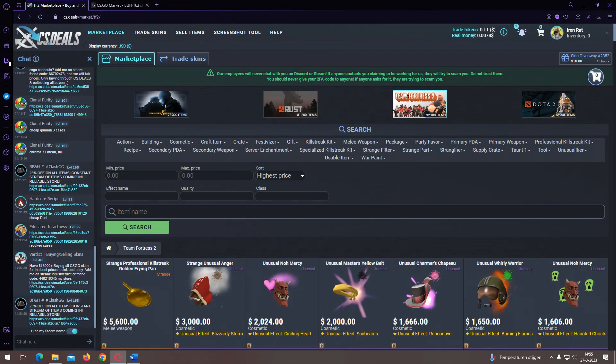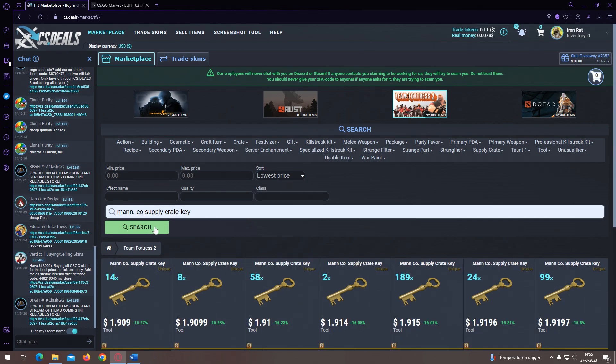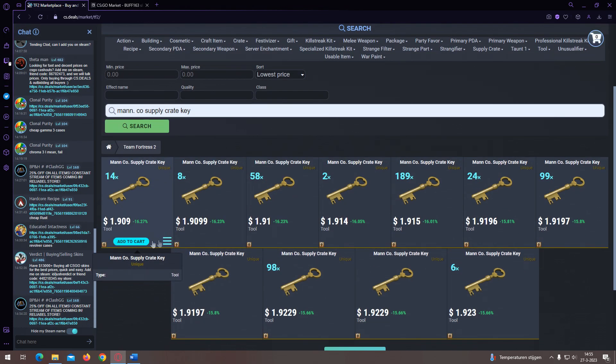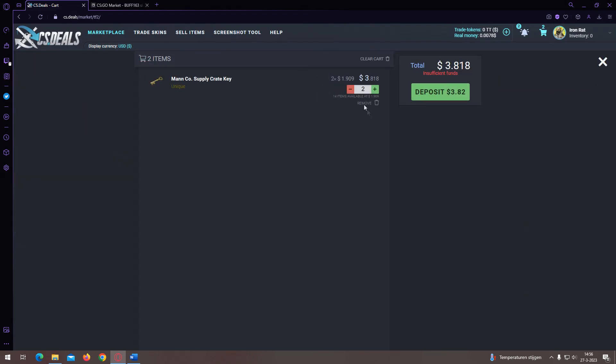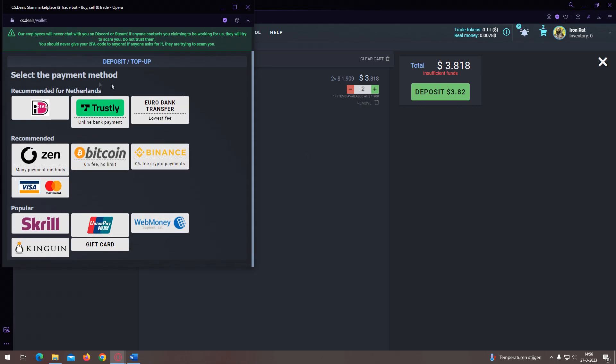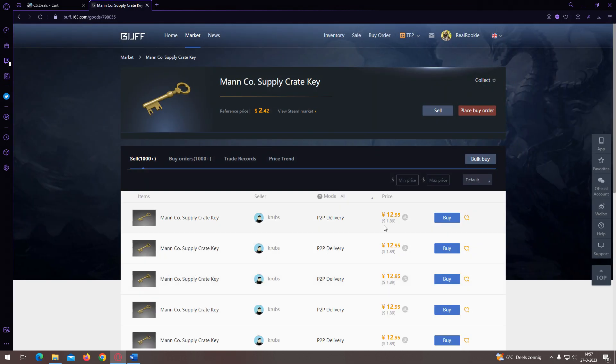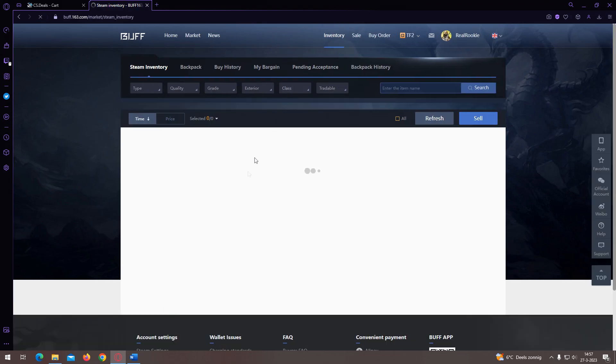Here's the first and quickest method if you need Buff balance right now to snipe an item. First, go to CS.deals where you can buy Team Fortress 2 keys via bank transfer or crypto — use whichever method has the lowest fees for you. After you purchase the keys and transfer them to your Steam account, you can immediately sell them on Buff as there's no trade hold on these items. I always recommend CS.deals over the Steam market for this.